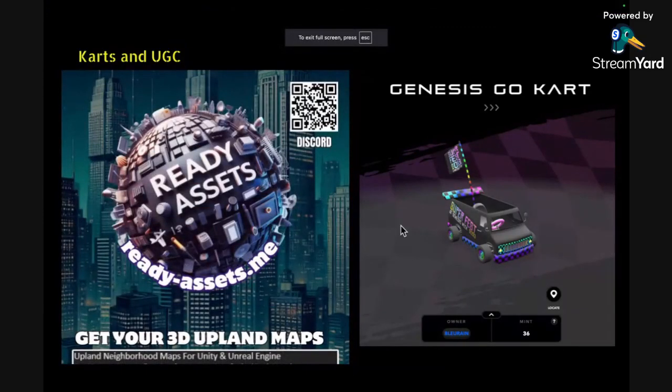I want to give a shout out to ReadyAssets — you can contact them at ready-assets.me. If you ever get into trying to produce assets in Upland and you don't have any 3D modeling skills, these guys are a great setup where you contact them, tell them what you want made, and they can get it made for you. Scan that QR code to join their Discord, and that's where you can hook up with them to order things.